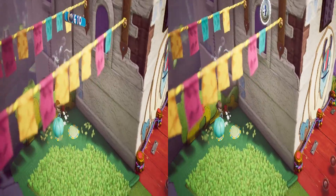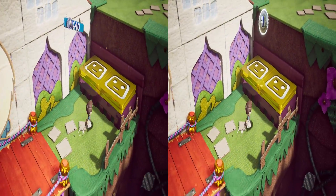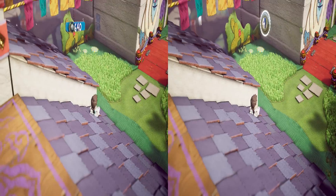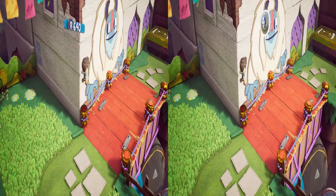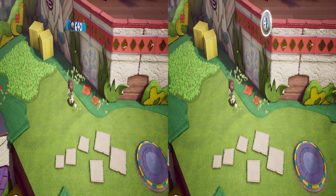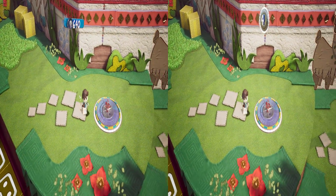The biggest issue is that the camera doesn't show correctly — it pretty much goes its own way. So in VR, it just doesn't render correctly, and unfortunately it makes the game unplayable because the camera just doesn't follow you, so you can't really see the action.